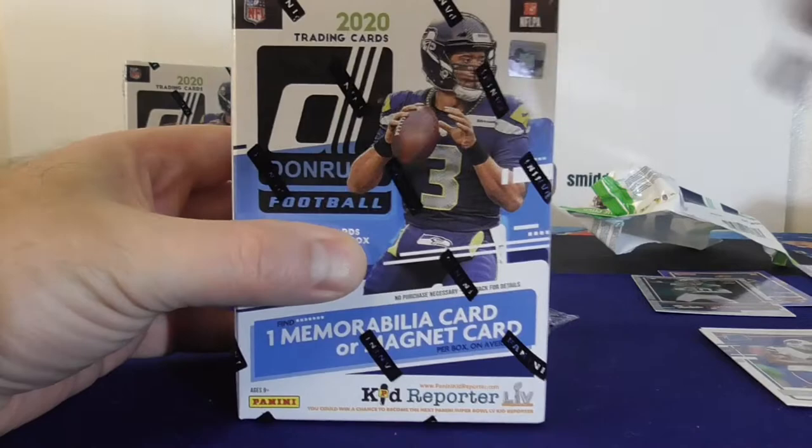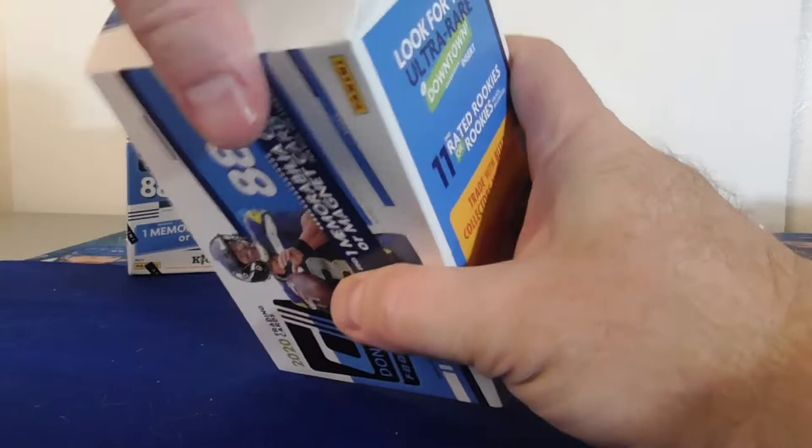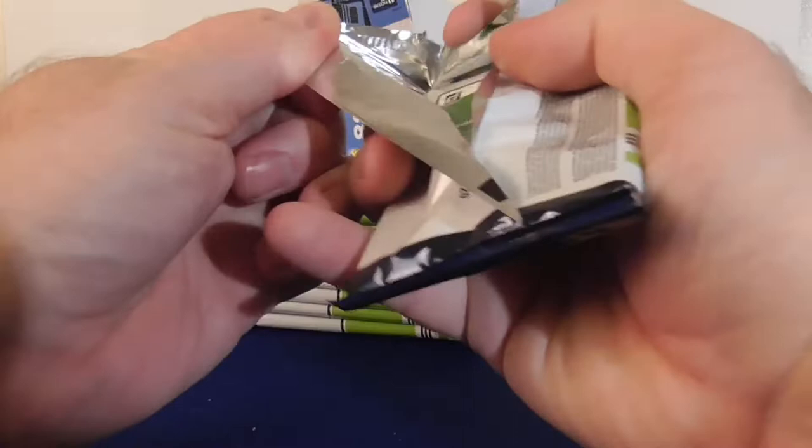Let's open the blasters. They get red press proofs — one blaster and one canvas per blaster last time. Let's see if that stays the same. If I get the magnets sitting right on top, I'm going to stack them out. Looks like I'm probably going to have a jersey this time.